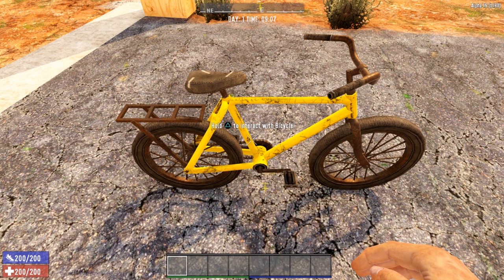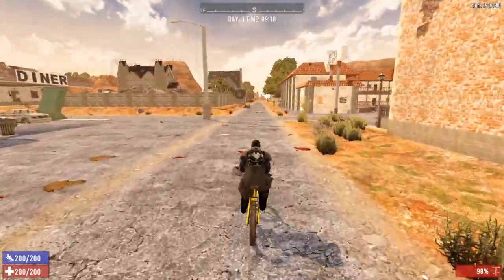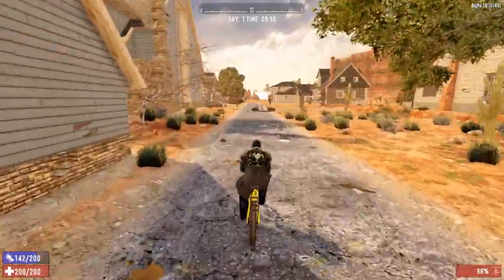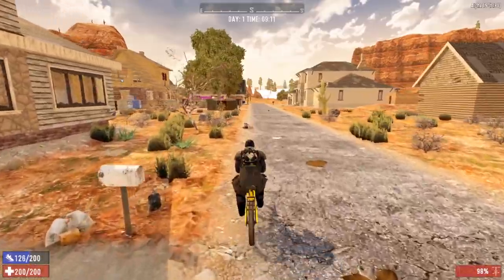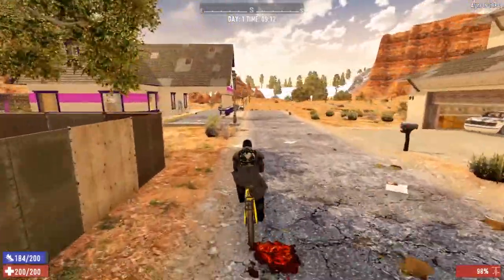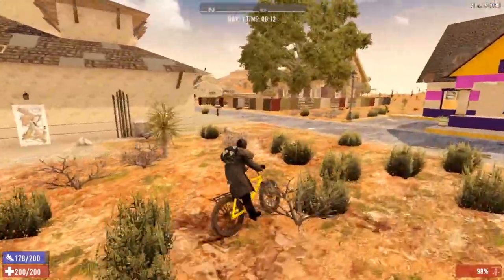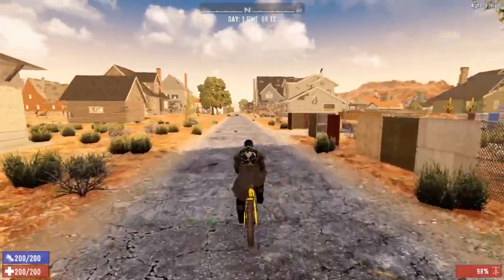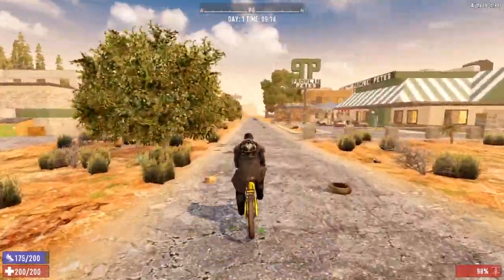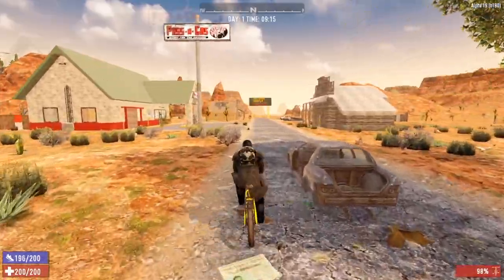Let's hop on our bicycle and talk about the pros and cons. The first major pro is at least you're not running — it does move a little faster than you can run. It has a boost feature that makes you go a little faster, however it drains your stamina. A trick for mouse and keyboard users: if you hold Shift and tap W repeatedly, you can continually use the boost feature without draining your stamina. You'll still be going as fast as the bicycle can go but your stamina refills just as fast.